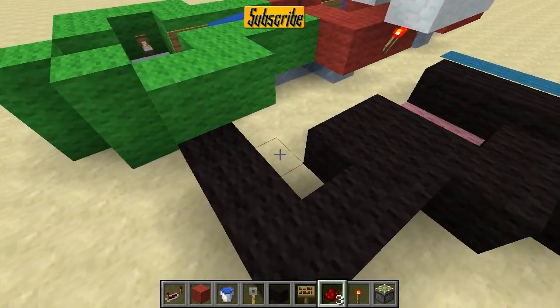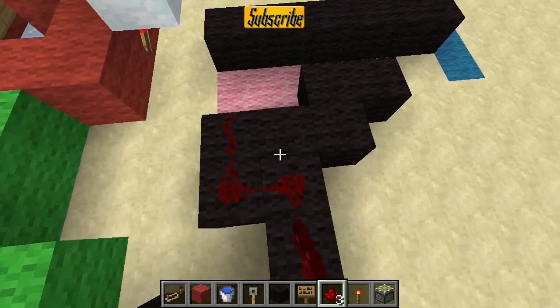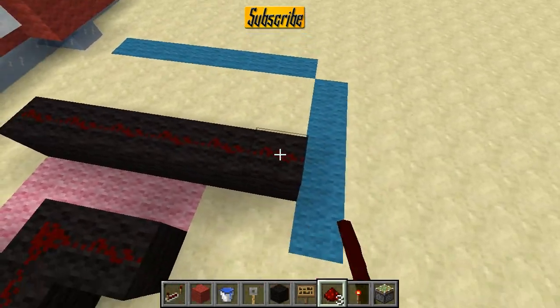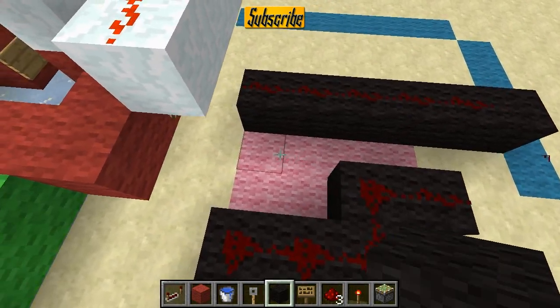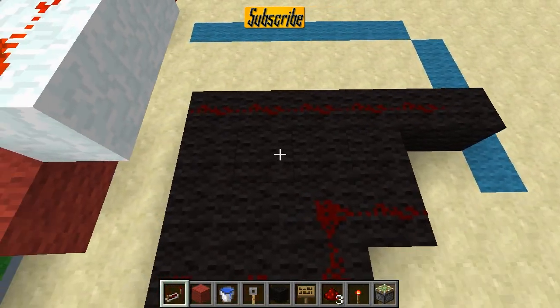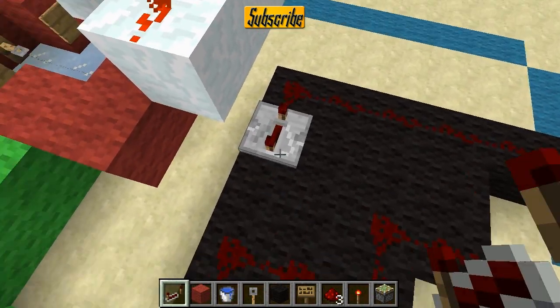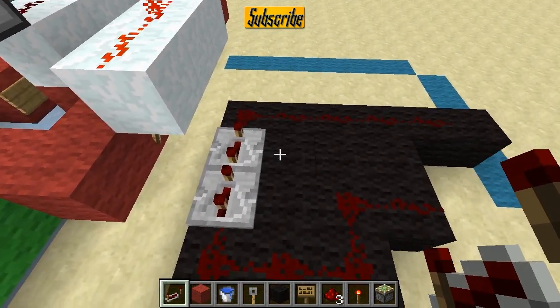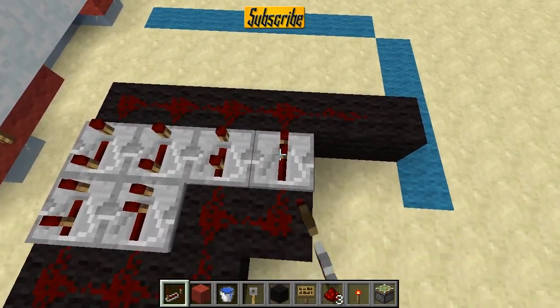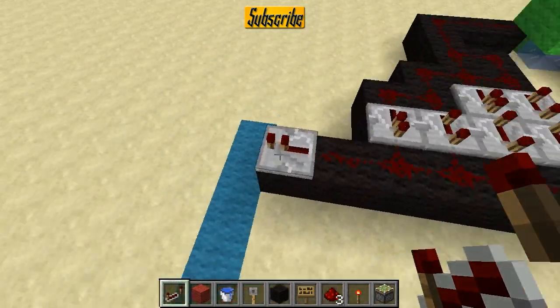Then we're just going to place some redstone here and place some more blocks here. You're going to put a repeater here on four ticks, and this one on three ticks, this one four ticks, one tick, three ticks, and one tick. And this one can be on one tick as well.